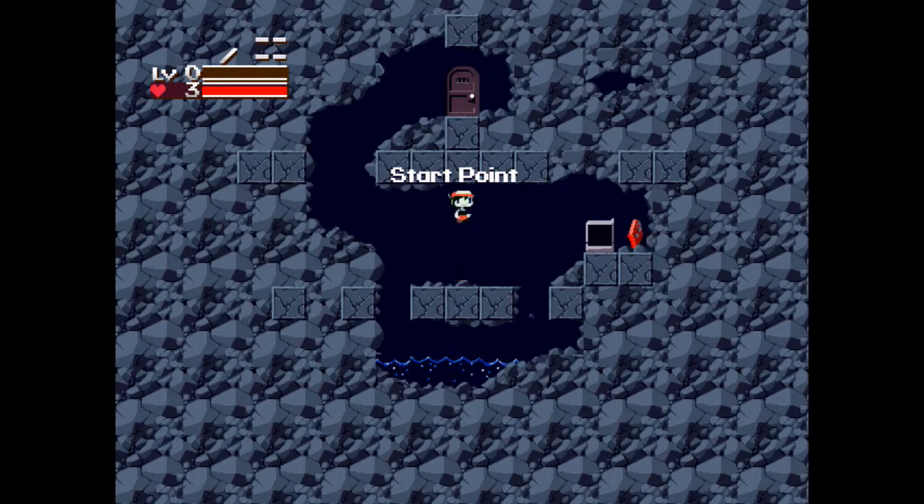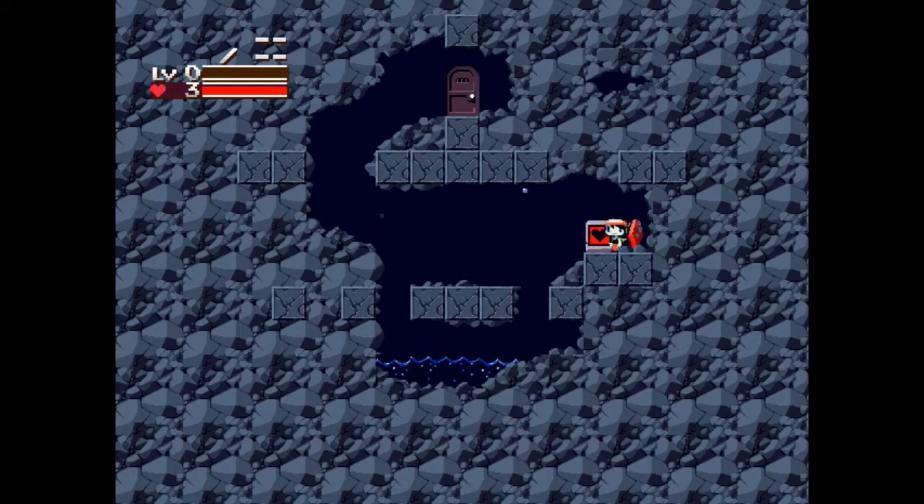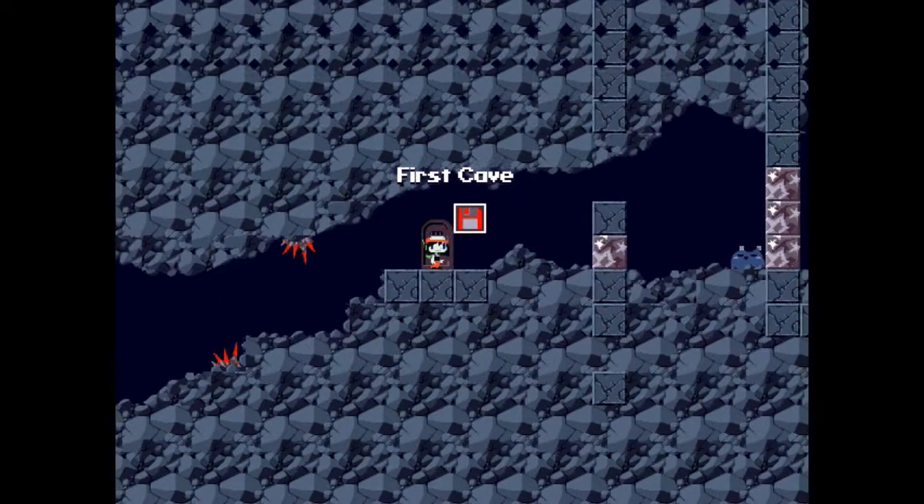And now here we have Quote, our character. A is the jump - we have controls. If you press down he looks at something, press up he looks up. Standard fare, really. Here's the save point - just look at it and press down and it'll save. Health station, so it refills your life. And now we just go through the door.